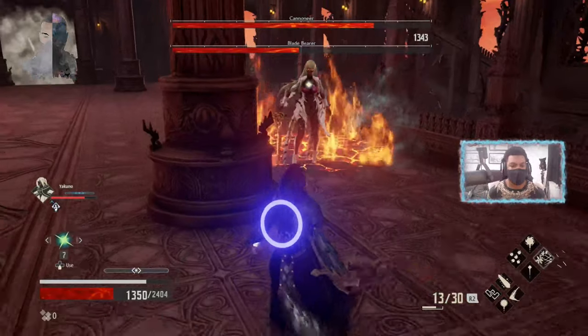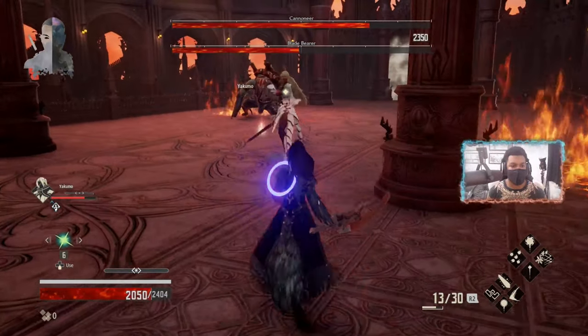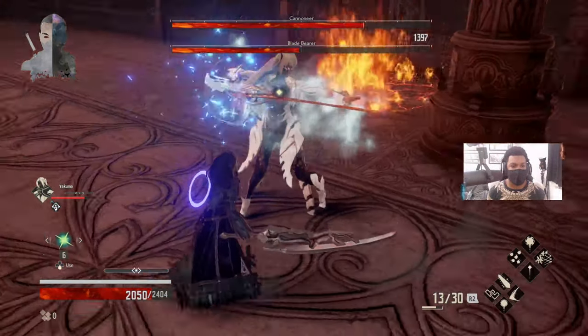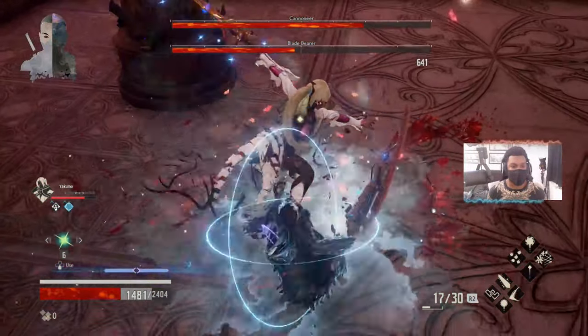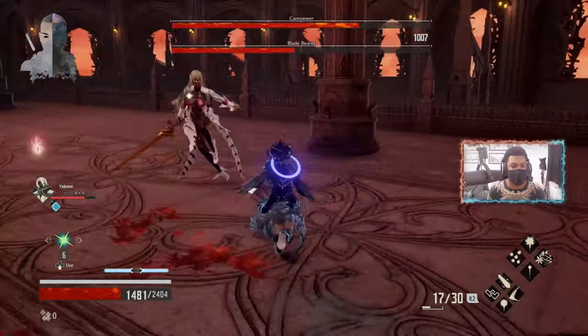This is the three-hit combo attack I was talking about — whenever she gets close to you she tends to do that move, so be careful and dodge three times. When she charges her sword, get behind her because she cannot attack behind her, unlike the other guy who can.